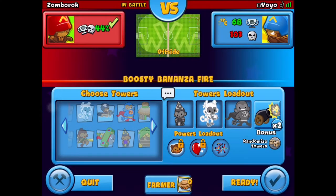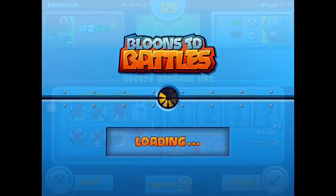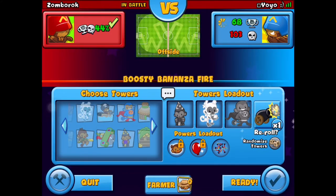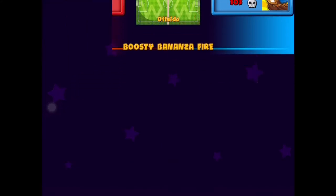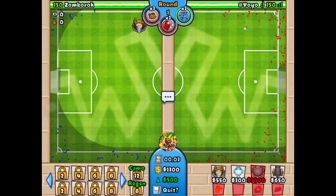Now that you've created a party room, you should choose your monkeys. Choose the super monkey, the mages, the ice monkey, and the cannons because those are the beginning of our plan. We're actually playing on the Offside Field so you should totally do the same.